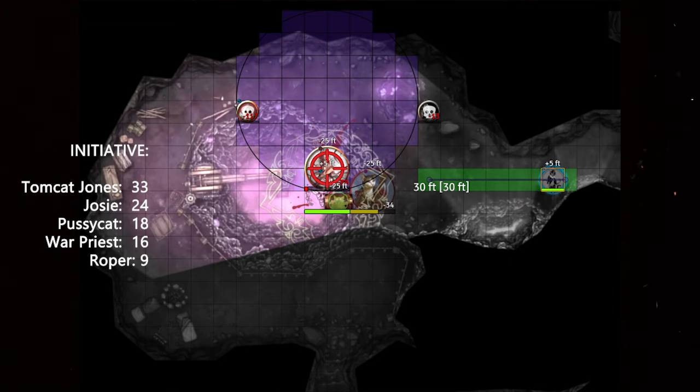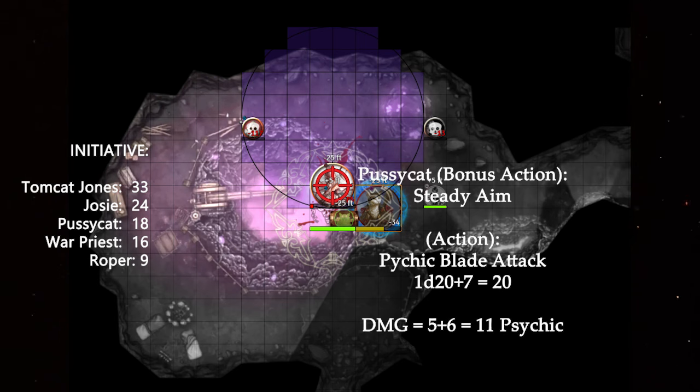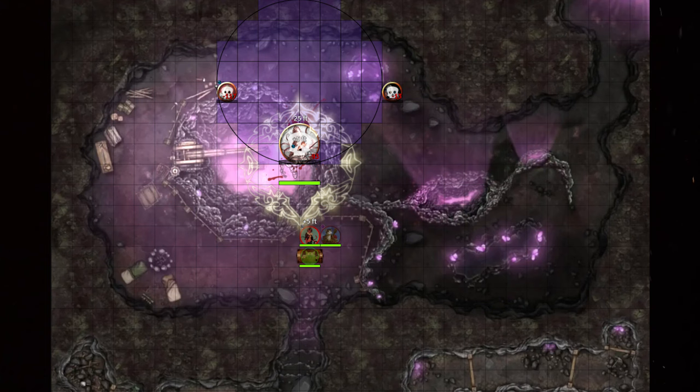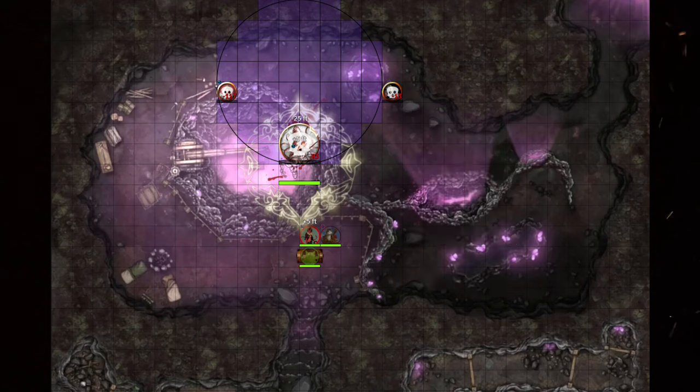To ensure the roper doesn't get another turn, Josie Bardically Inspires Pcat. On Pcat's turn, he smartly goes against his mobile nature and uses a bonus action for Steady Aim, negating disadvantage from being restrained. He slashes out with his Psychic Blades, using them as devilish picks to strum his guitar, releasing a cacophonous wave of sound that deals enough damage to put the roper out of its misery. To restore his Feline Agility by not moving for an entire turn, Pcat brushes out his whiskers which curl up when he runs at top speed. Pcat uses Second Wind and several healing potions to restore 39 hit points, and an antitoxin grants resistance to poison for one hour.